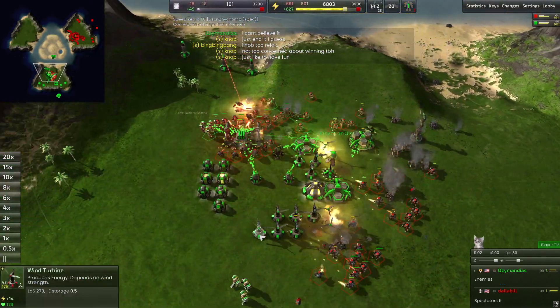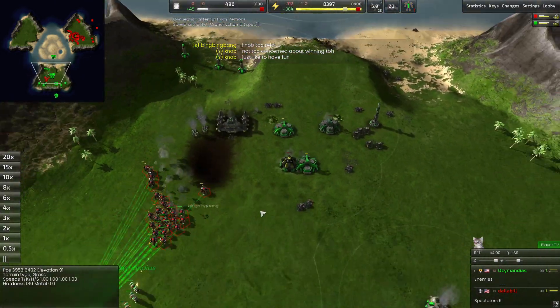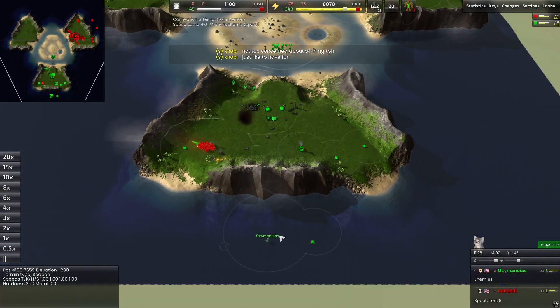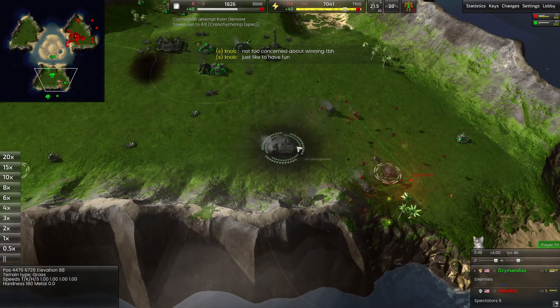Dollabil is going to be coming in with his massively large pawn army here. Pyro — 202 units — trying to do some work here, but there's just not enough of them. There are too many pawns — look at all of them. And that's going to be about it for Ozymandus's base. Where's his commander? In the water. Okay.